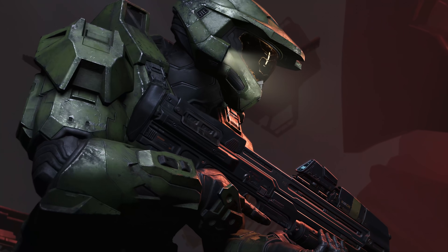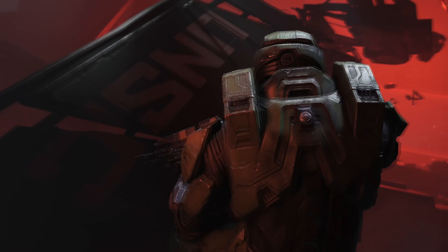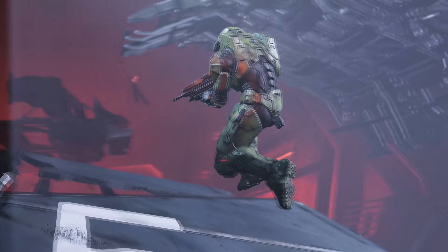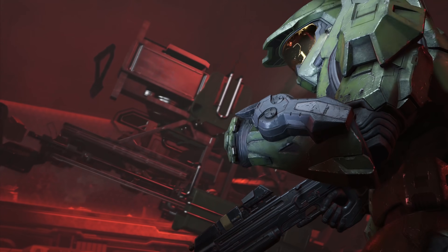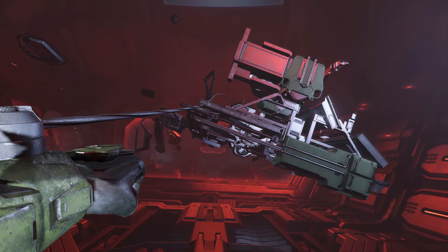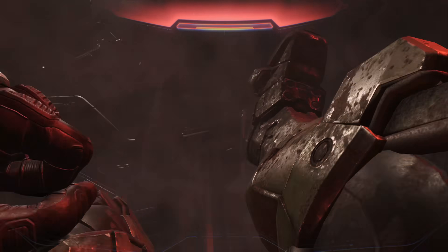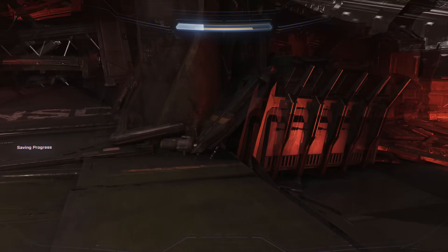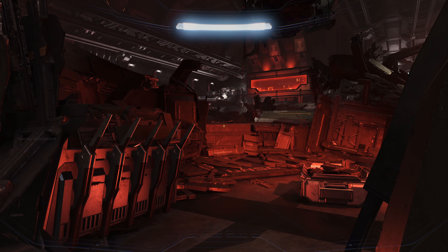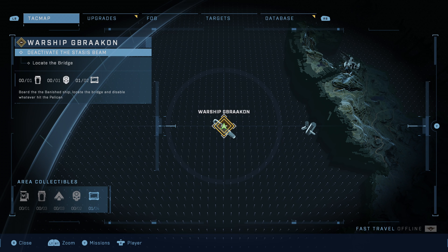Starting with Warship Gbraakon: there is one skull in this mission — the Boom Skull — two UNSC audio logs, and one Banished audio log. The first UNSC audio log is super easy — you can't miss it. Right when you gain control of your character you unlock it, so all you need to do is essentially start the mission and it'll unlock. It just gives it to you automatically.